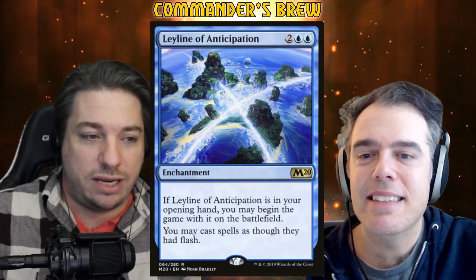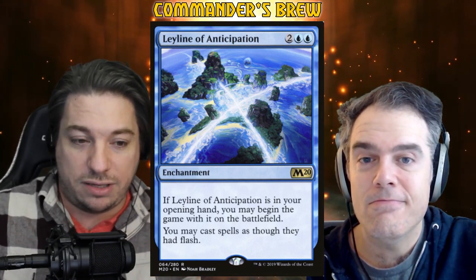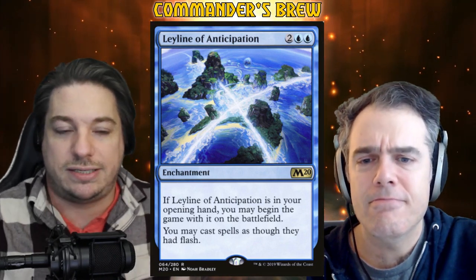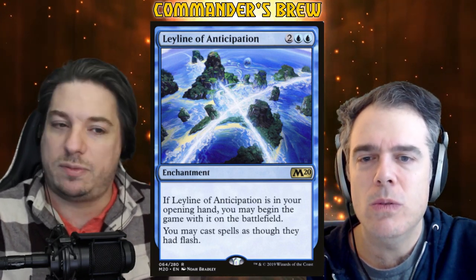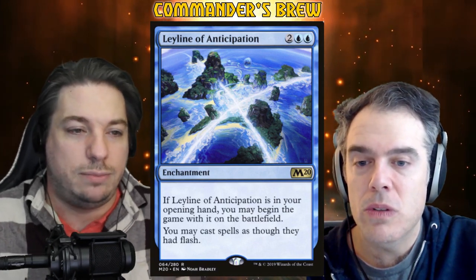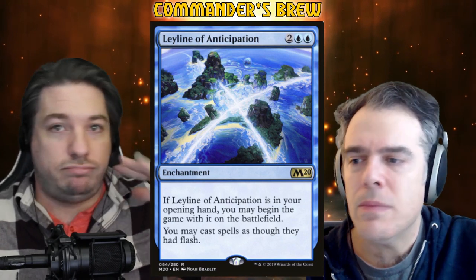And then Leyline of Anticipation, getting that recent reprint in M20 to drop its price — it's two blue blue. If it's in your opening hand, you may begin the game with it on the battlefield. It lets you cast spells as though they had flash. It's really nice to have flash in any deck — that's why Vedalken Orery is like 60 bucks. The Leyline being just blue keeps the price down a bit, and it's just really good for this deck. We can do all of our stuff at instant speed. A lot of the stuff in this deck is instant speed anyway — lots of draw spells and things like that. Leyline just makes everything great.